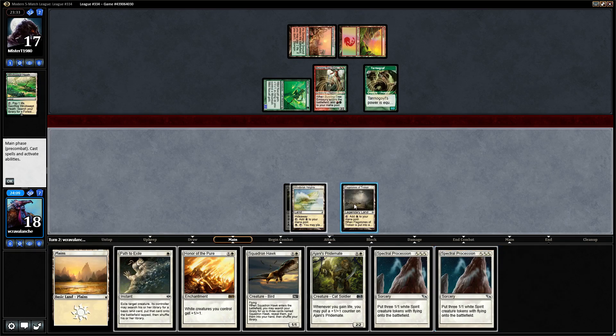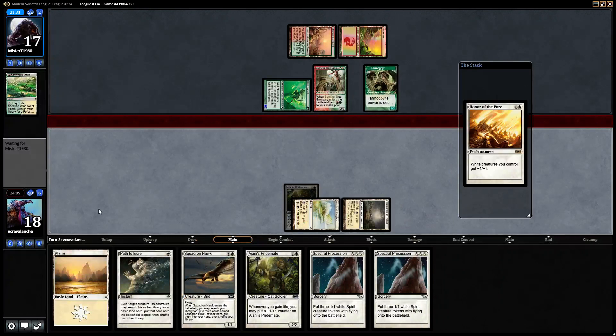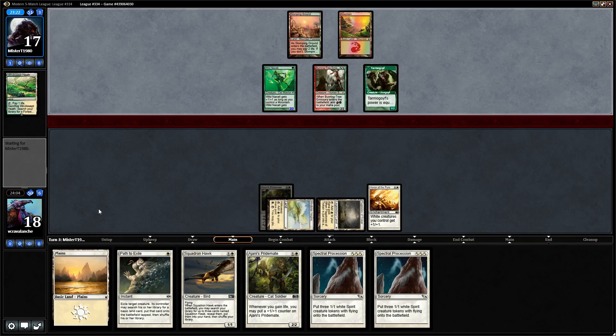So here, what we're going to do is we will cast Honor of the Pure. Now we just need to stabilize. Next turn we'll have Spectral Procession, and those tokens will be used to block Burning-Tree Emissary and Wild Nacatl.